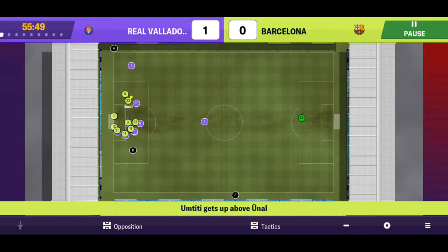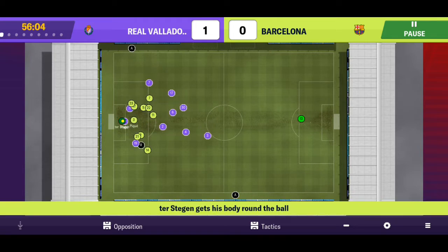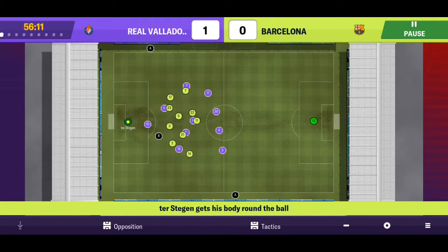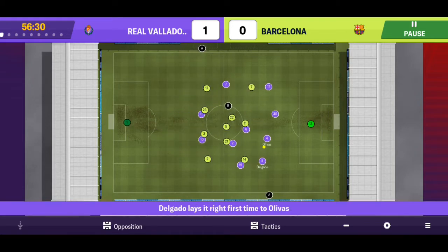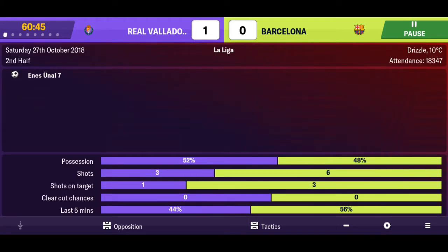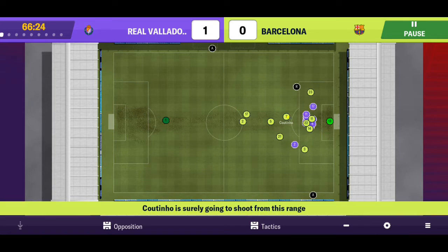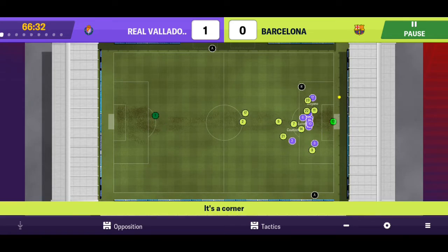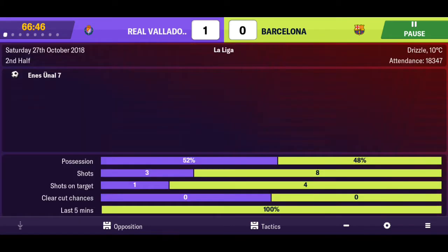Here's another chance for Valladolid - good defending from Umtiti, but he can't clear fully. A good save from Teixeira. We were just about to concede our second. Looking a bit fragile defensively which is not good, and going forward it's a bit weak too - passes are not very precise. Coutinho has a good chance to level it but hits the wall again. Come on Coutinho, you can do better than that - that was a very good angle.